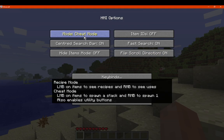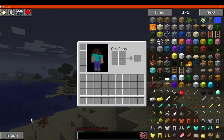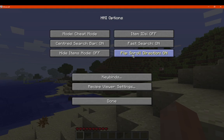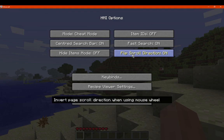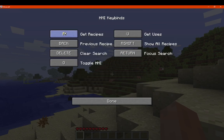There's an option that enables utility buttons in cheat mode — that's why there is no separate utility mode. We can flip the scroll direction, so when using the mouse wheel for page scrolling you can invert it if you want. For keybinds, R gets recipes — what it's made from — and U gets its uses, which is the default. Left and right clicking are always available, but these keybinds can be changed.